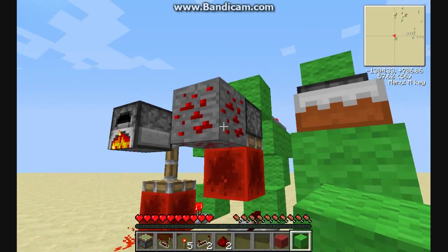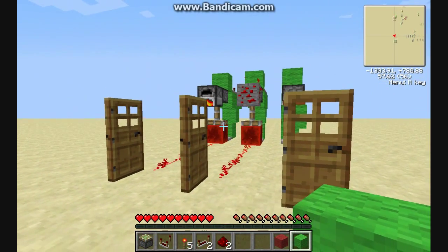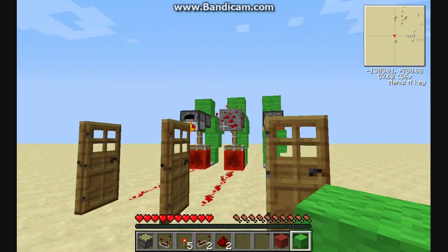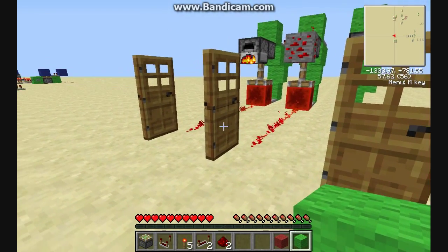We can use redstone ore. So as we touch the redstone, it lights up and it'll glow for a little bit. And that's also operated our door.